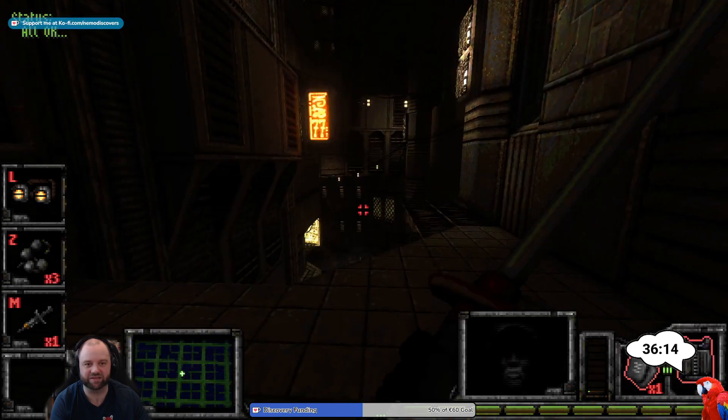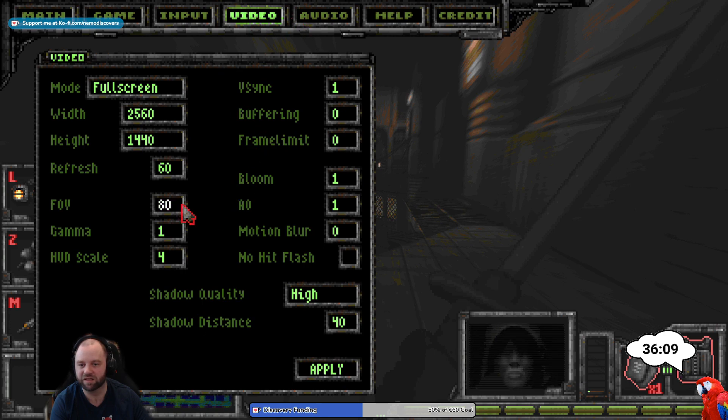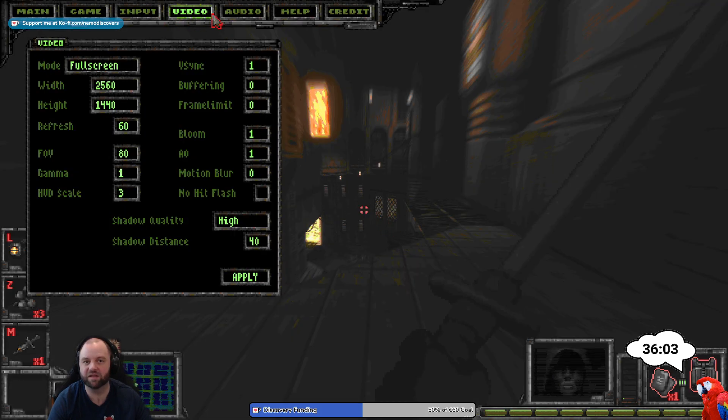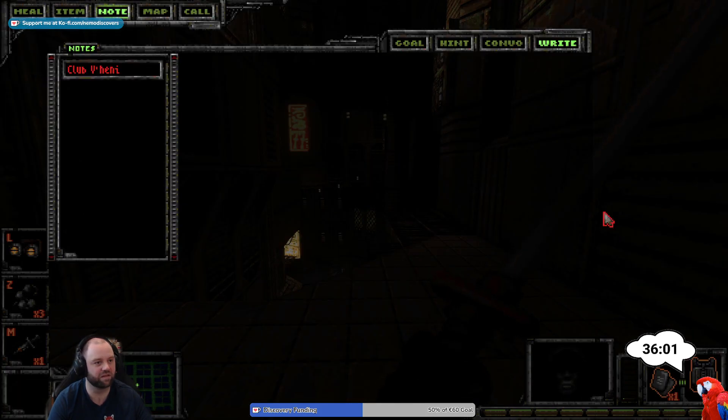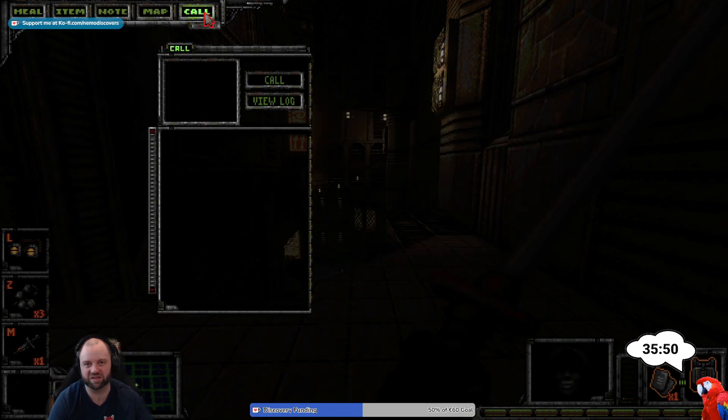The UI scaling is not doing us a favor here — let's go back to three. This is your notepad, and it's probably not with a pen. Don't write things down — you can have maps, you can call people.